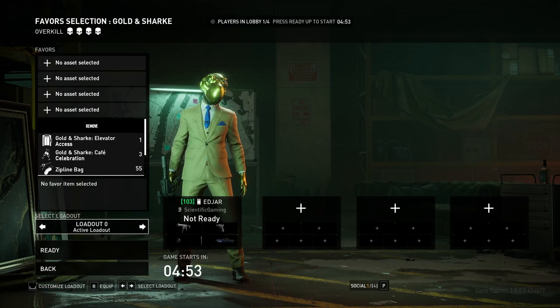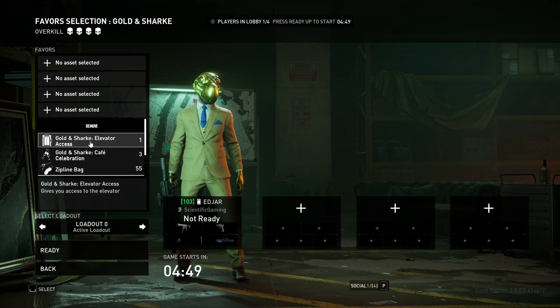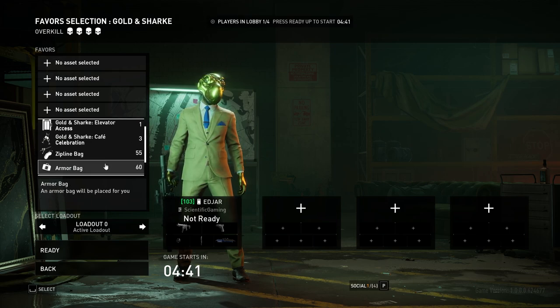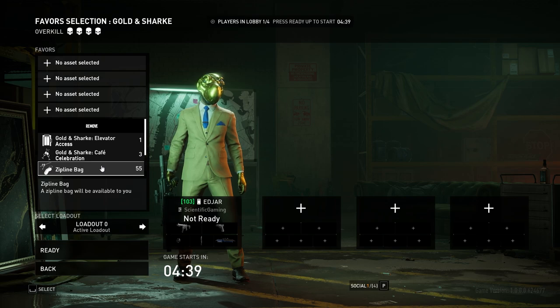Hey, welcome to Golden Shark, guys. The only two assets I have ever seen for this map are Elevator and Cafe Celebration. There's been three for every other map, and I can't think of ever having another one here. So either I just haven't received it yet, or I've completely forgotten it exists. Let me know in the comments if you know.